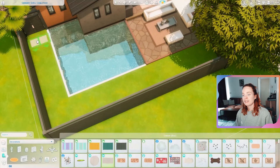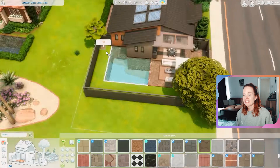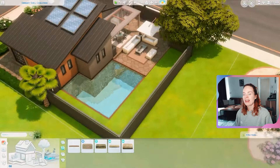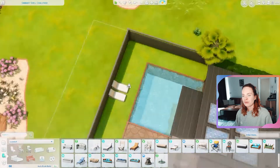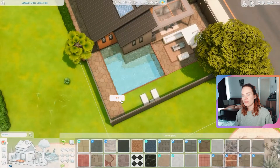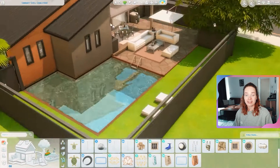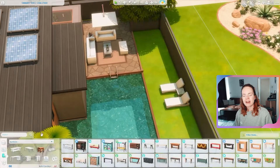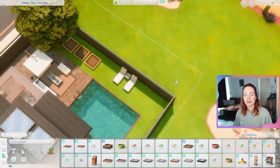I gave them a pool because it is the desert and always going to be warm here, so the sims definitely need one. I put a couple of lounge chairs by the pool and I also placed a ladder going into the pool, however I placed it over a tiny little fence so I don't think the ladder actually works because technically it's placed over a fence. Your sims don't really need a ladder to go in and out of the pool anyway, so it's fine.